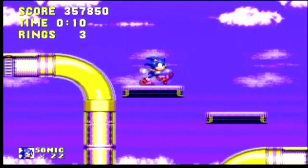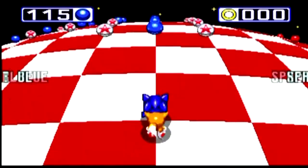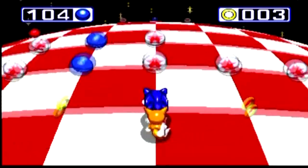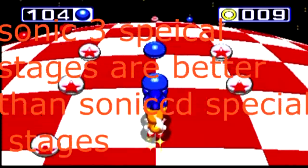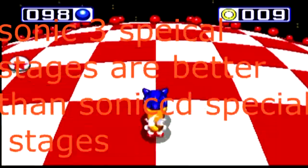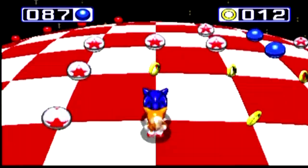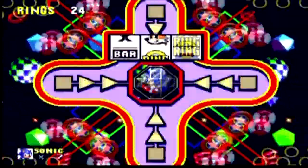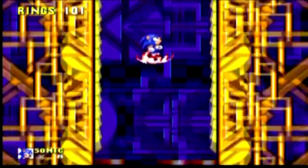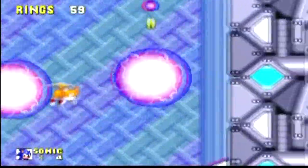Sega made some changes to the special stages — they all look different from one another. You have the Chaos Emerald special stage, where your main focus is to collect all the blue orbs to get a Chaos Emerald, but don't touch the red orbs or they'll take you out. There's also the Casino bonus round, the Gumball Machine bonus round, and the Magnet Chain bonus round — all 4 special stages in total.